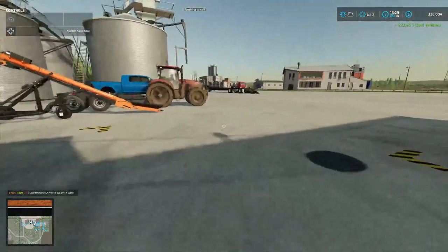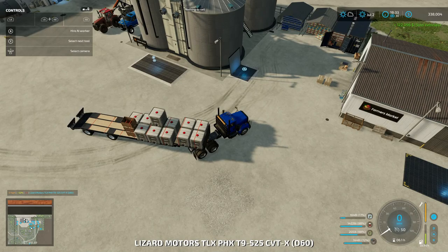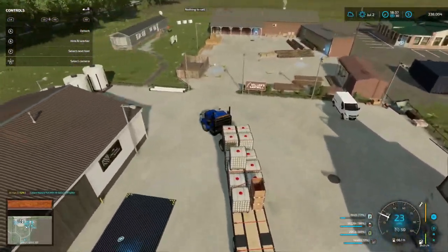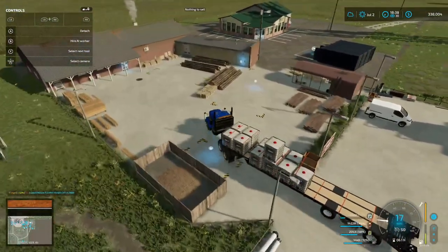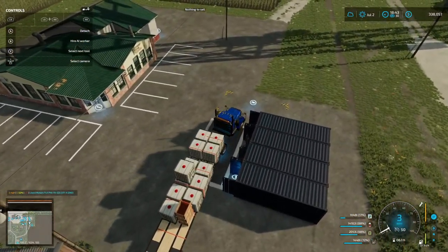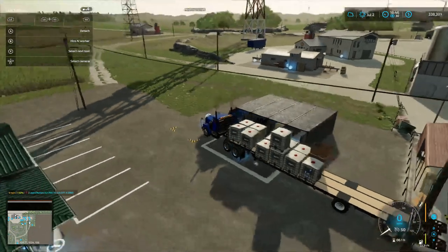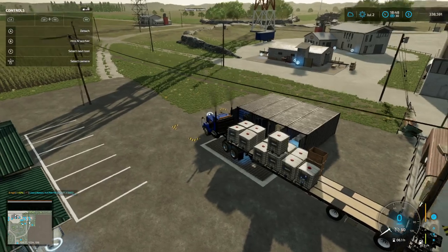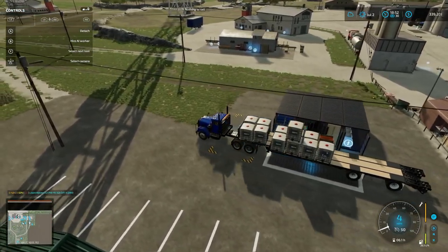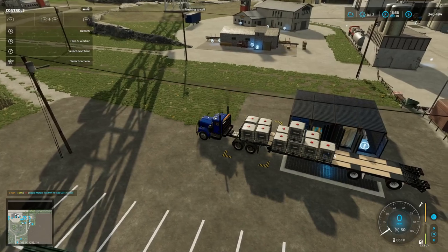Now we're going to get this truck, strap everything, and take it over to the sell-all since the back one wouldn't work. Next time I don't know really what we're going to do. It's selling - I don't know why it's selling so slowly. The price is going up real slow. Something failed. I'll pull up to the udden too so both of them are selling - that made the price go up a lot faster. Seeds are gone.